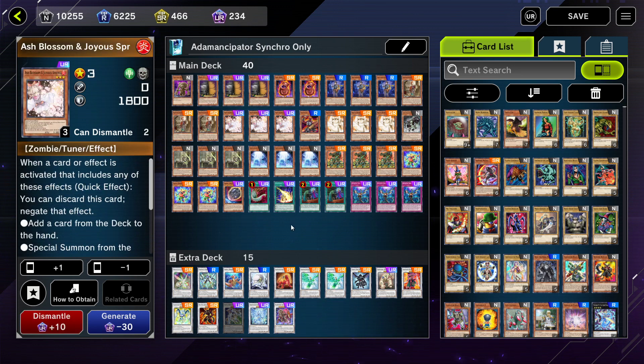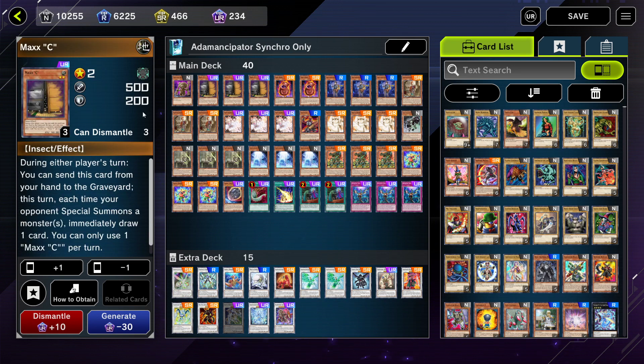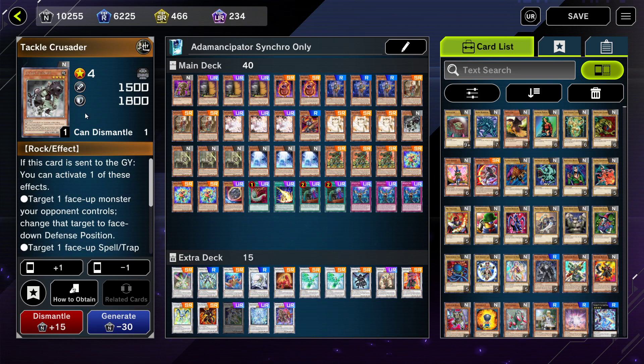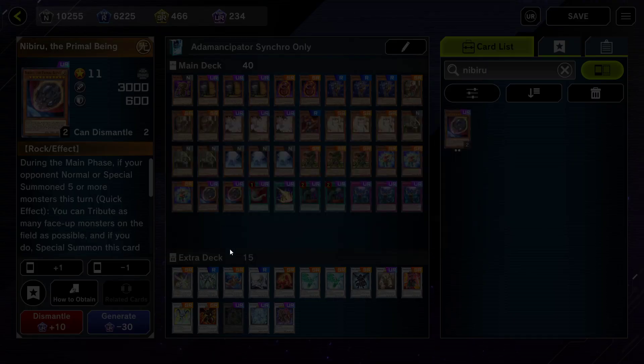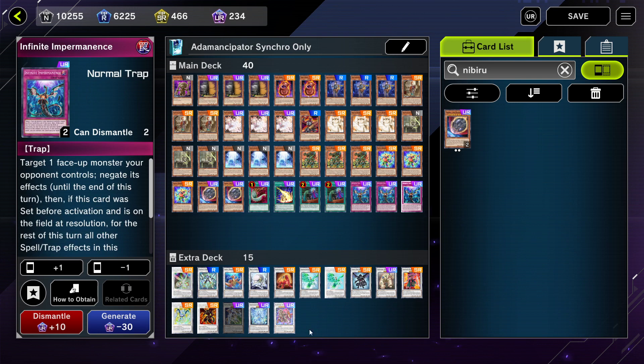We're playing three Maxx 'C', three Ash Blossom, a Nibiru, Infinite Impermanence, and Called by the Grave. Hand traps are going to be very important in this event. I'm also considering a second Nibiru — taking out a tech like Tackle Crusader since it may be less needed in a synchro-only event. Nibiru is going to be very effective since even the loaner decks — the Speedroid and Synchron decks — summon massive amounts of monsters when comboing, making Nibiru especially impactful in this format.